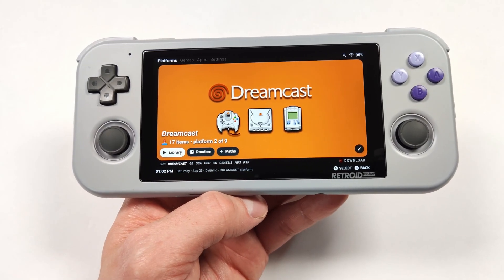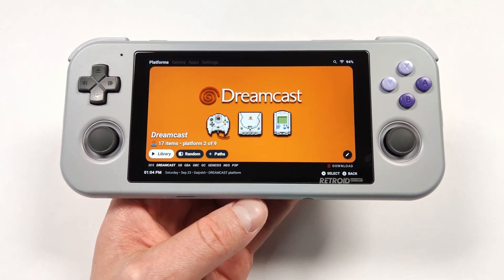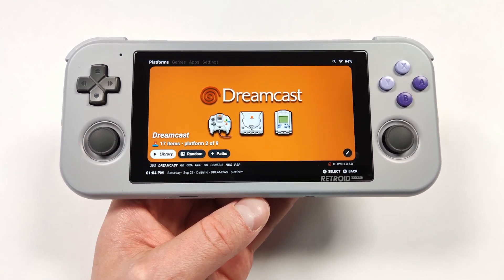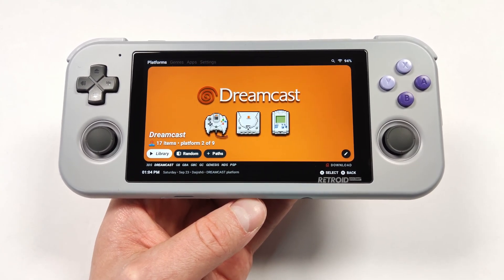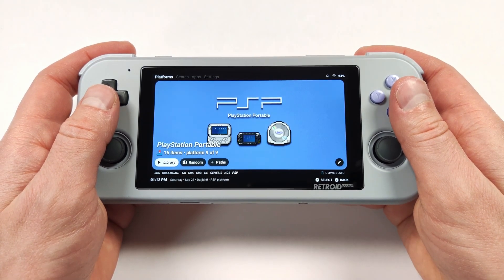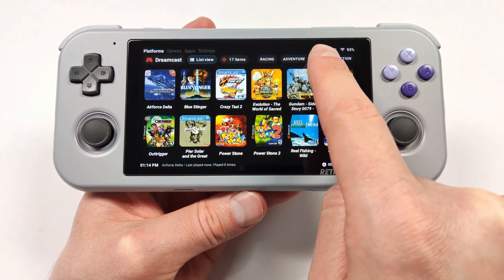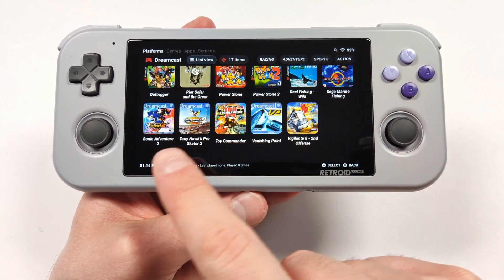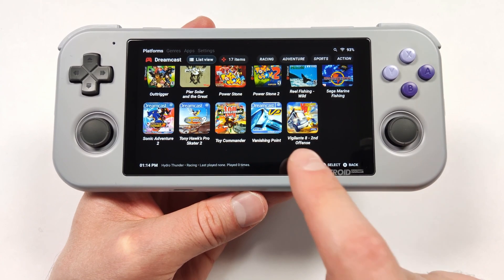Android handhelds are some of the easiest and cheapest devices in the handheld community to get. These devices are still my recommendation for any PS2 emulation and under, and they're really starting to get good at native Android gaming too. However, if you have a big emulation library, you definitely want something called a front end on your device to easily navigate your games. These also provide different ways of sorting your collections by genre, with cover art and everything in one area. I think these are absolutely essential on an emulation device.